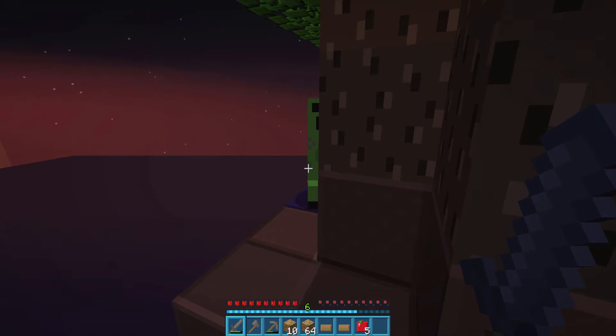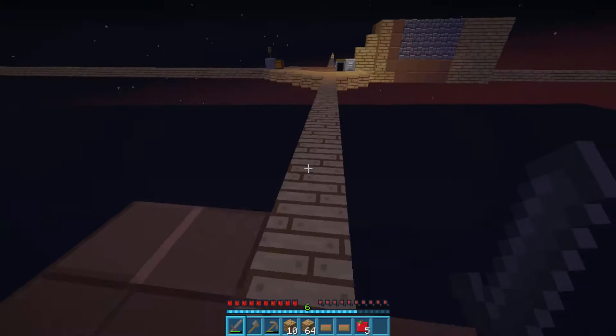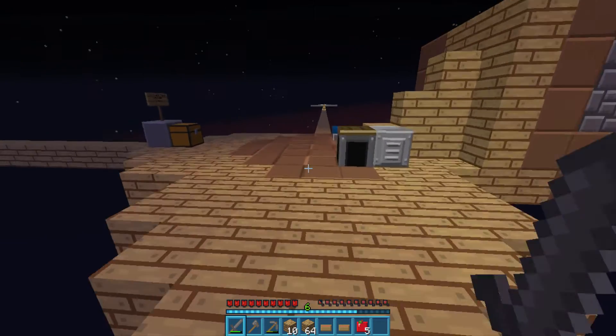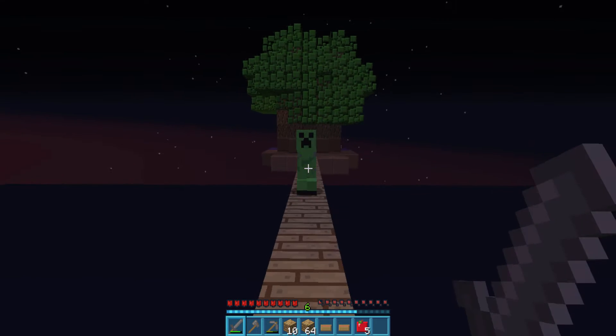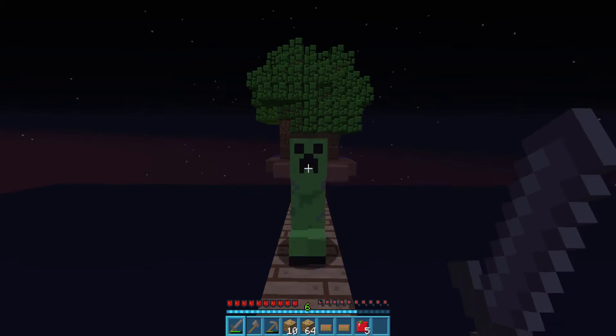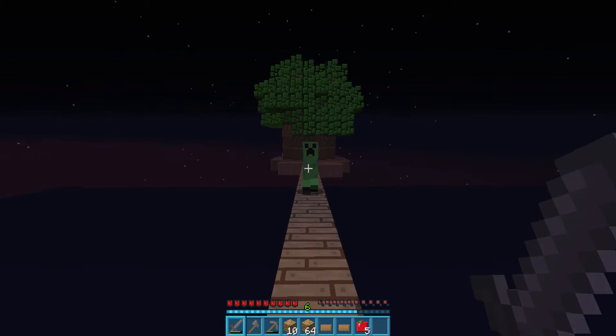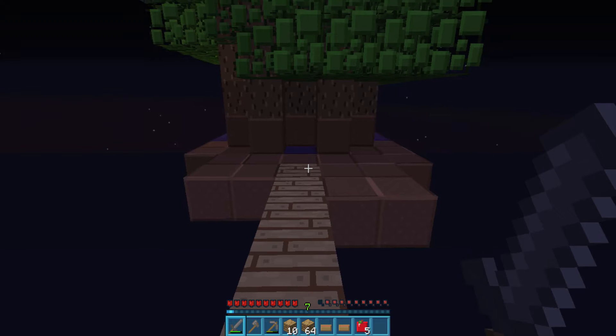He was looking at me and I thought he was friendly. But I'm glad he's come out because now I can hit him, run back, hit him, run back, hit him again, and then this last one should do it. Okay, here we go. Boom! We didn't get any drops. Hopefully there's no more googlys around here near the cobblestone generator.